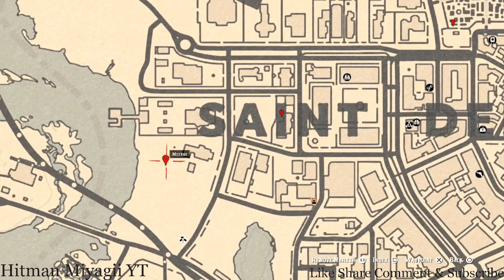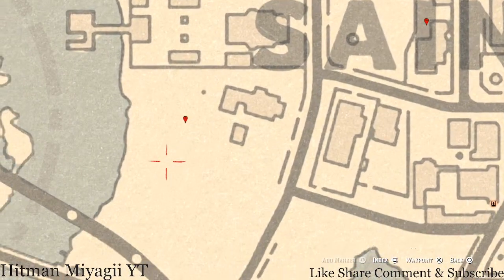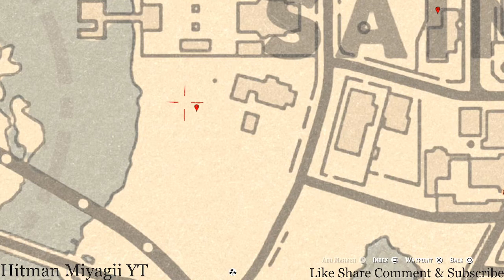On to our next marker right here at this location — there's a large tree in this backyard. At the base of this large tree you guys will get a random lost jury. Come over here with the metal detector and that's what you will dig up.